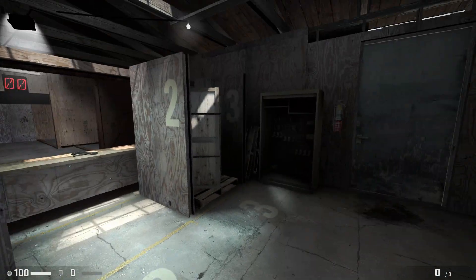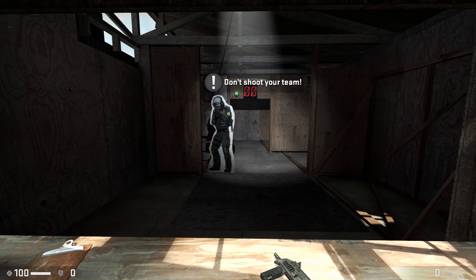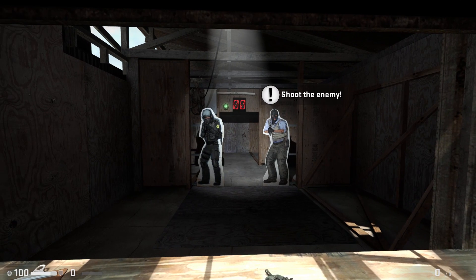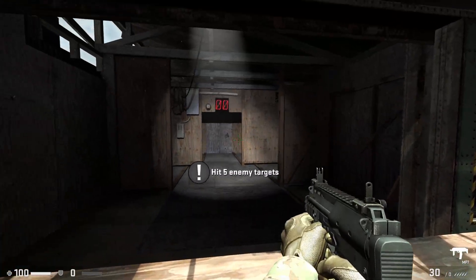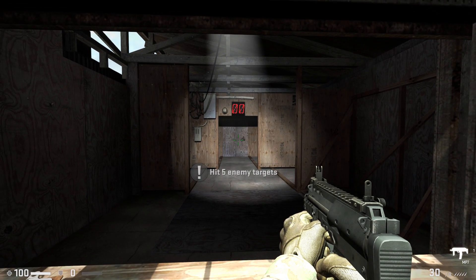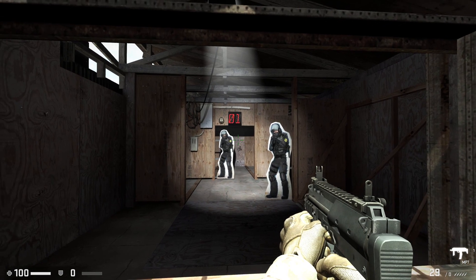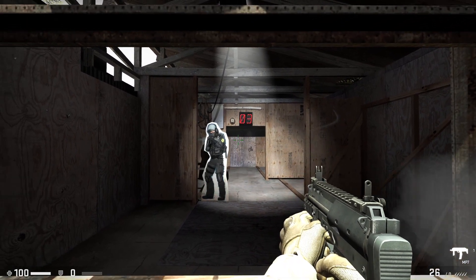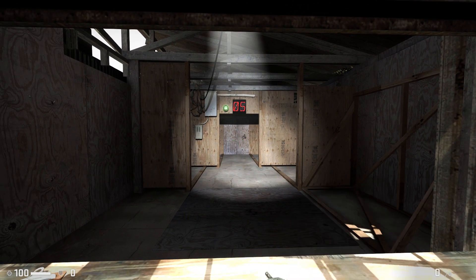Now we need to do some target identification. We have good guys and we have bad guys. We need you to shoot the bad guys. And just to prove you were paying attention, pick up the weapon and shoot five bad guys for me. Nice work with those wooden terrorists.